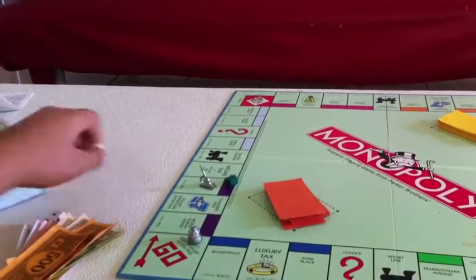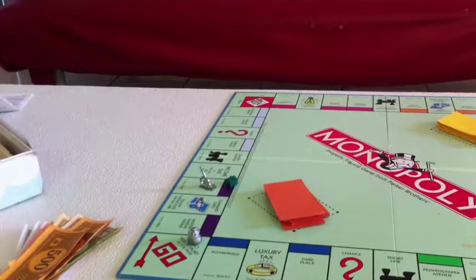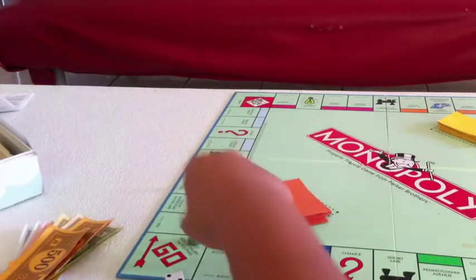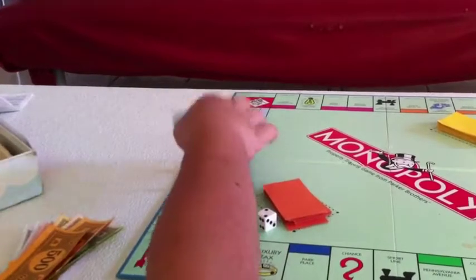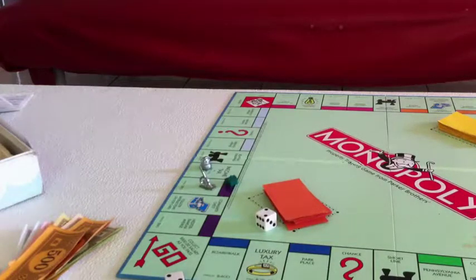The other player rolls a four — one, two, three, four — and lands on Income Tax. Income Tax means you need to pay the bank either $200 or 10 percent of all your money.